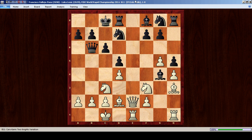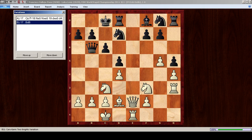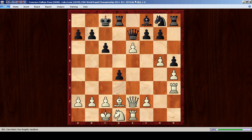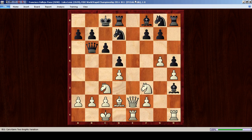Bishop h3 was a very strong move. Bishop-takes-h3, rook-takes-h3. Presumably black should have played queen c7 here. After queen c7, white can play either knight g1 with the idea of rook f3 and bishop f4, or he can play knight e5, knight-takes-e5, d-takes-e5. This position looks quite good for white — if the queens are exchanged, white can play rook f3 followed by rook f7 with a clear advantage. White apparently had a very good position here.